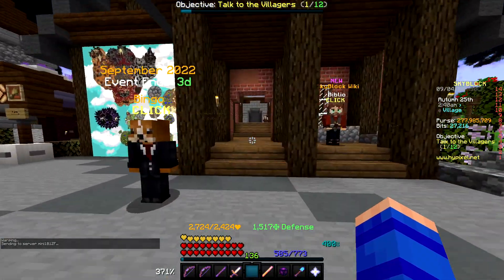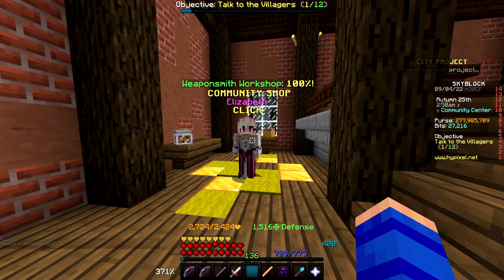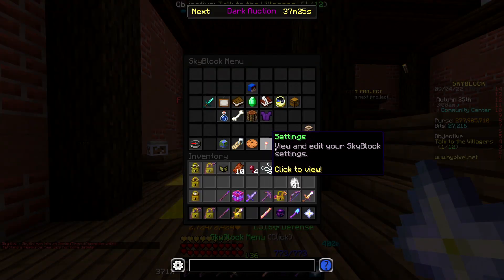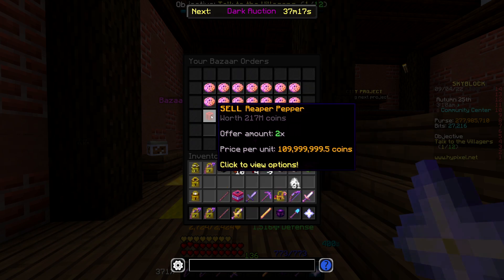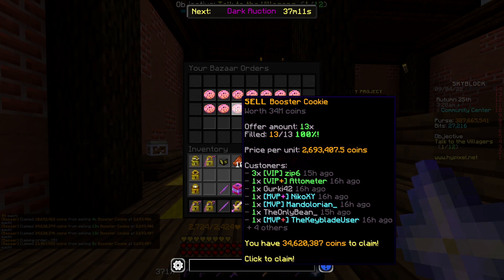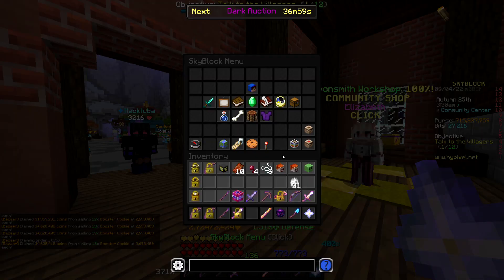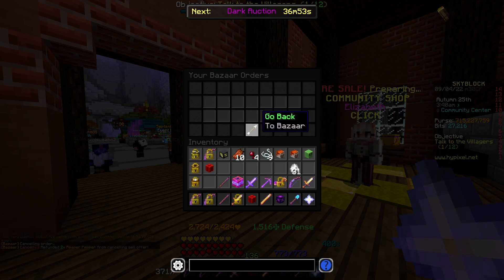Now for our next daily task, we of course need to continue maxing out our 192 cookies every single day so that I can afford to buy the items that are going to cost me billions of coins when I finally complete this solo floor seven. On the bright side, a lot of my bazaar order stuff that I put up yesterday has sold. My Reaper peppers still haven't sold, but the Recom sold. We're up to 715 million coins in the purse, and that still doesn't include the Reaper peppers.